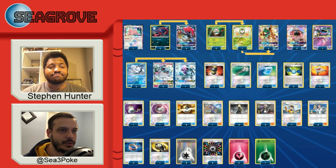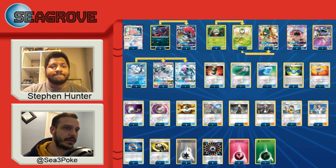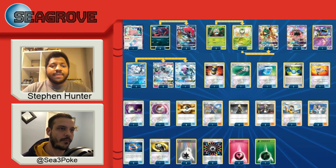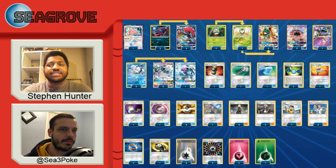You did a thinner line of Zoroark and Decidueye — three of each — where normally people run at least four Zoroark if not four of both. You're also running Alolan Ninetales. Why did you decide to cut down on your Zoroark and Decidueye lines? Well, with the Ninetales it's a little more standard to do the three-threes.